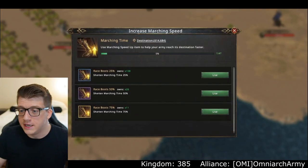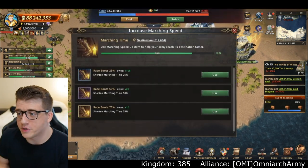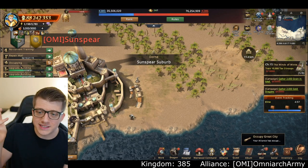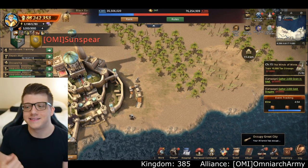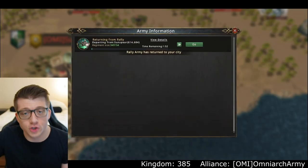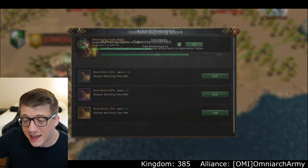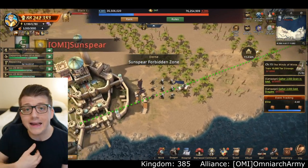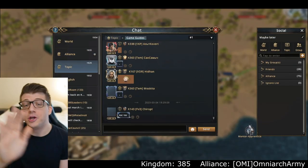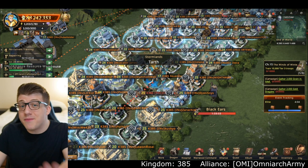I decide to take Sun Spear — it's all the way in the southern part of the map, they don't know what's going on. I scout it, there's nothing in there, boom — I steal Sun Spear, there are mines now. I thought it was a fair trade since they took our Sun Spear in our kingdom. I'm not going to leave my troops in there because I have no reinforcements and can't afford more deaths, so I take it without a garrison and hope they don't notice for a while.